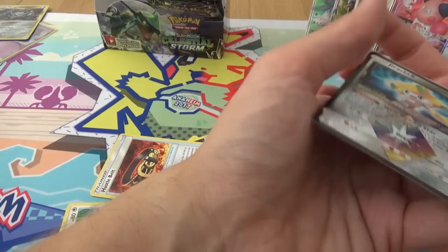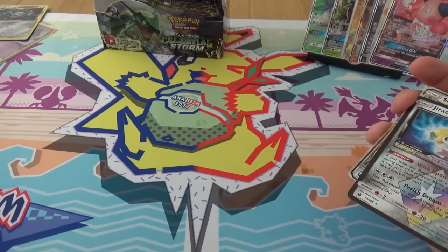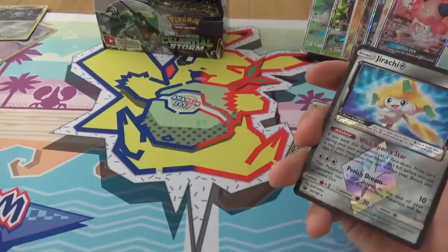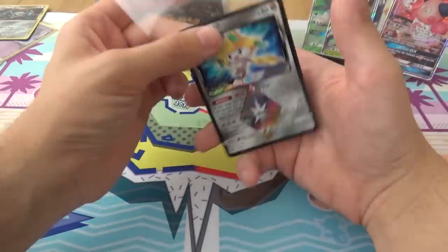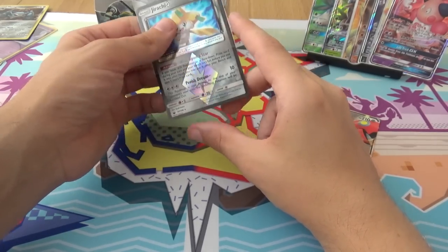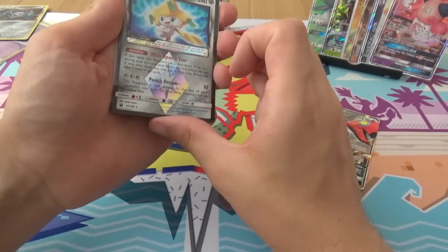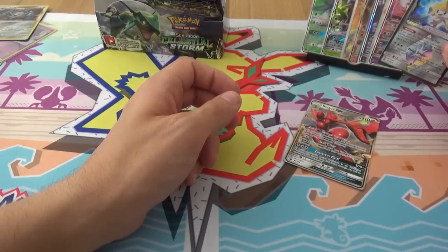Double hitter indeed. So that's your two prisms. Yeah, I think you've actually prismed the good one that people want. Yeah, because when setting up, you've got a 10% chance of it being in your prize cards. And if you do get it as a prize card and you pull it, you can pull another prize card.